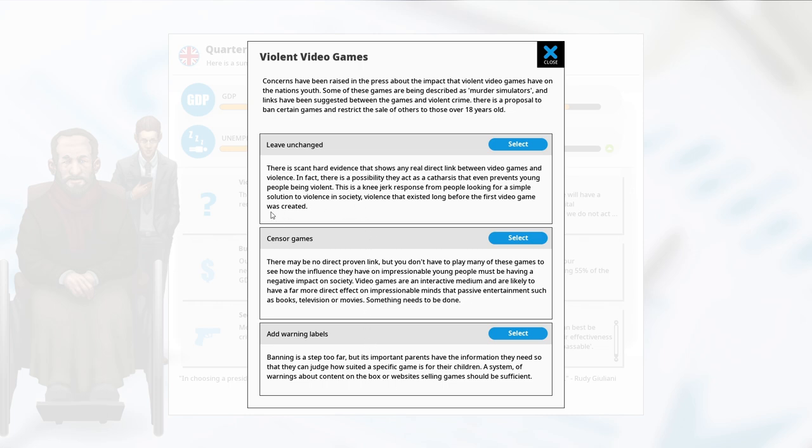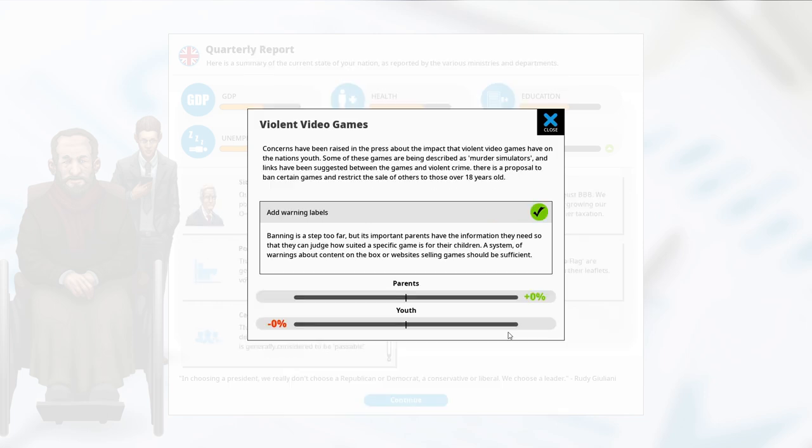We got a question about violent video games — these used to only have two options. Concerns have been raised about the impact video games have on the nation's youth, described as murder simulators with suggested links to violent crime. There's a proposal to ban certain games or restrict sale to over-18s. We can leave it unchanged, censor games, or add warning labels. I think we're going to add some warning labels — a system to tell people what's in the games.